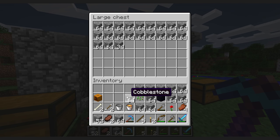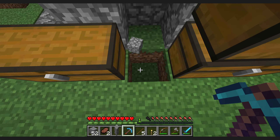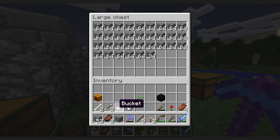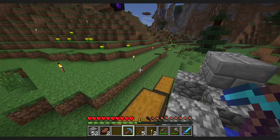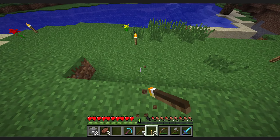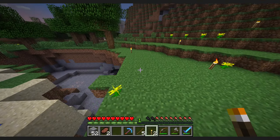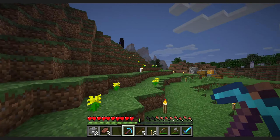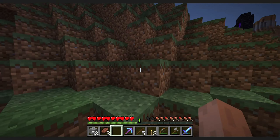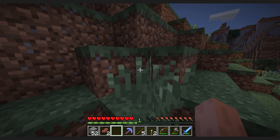I ended up with one double chest full of cobblestone. Might as well add this from the other chest. It'll never be enough, trust me — because I'm not going to do a one-by-one little bridge. If I'm doing something I've got to do it the right way. So I ended up making an enchanted pick to mine through faster, which turned out to be a bad idea — the diamond pick ended up breaking very quickly.